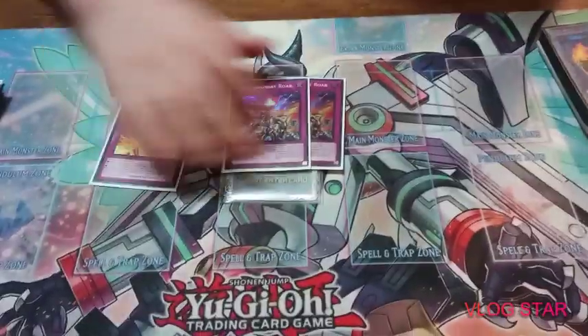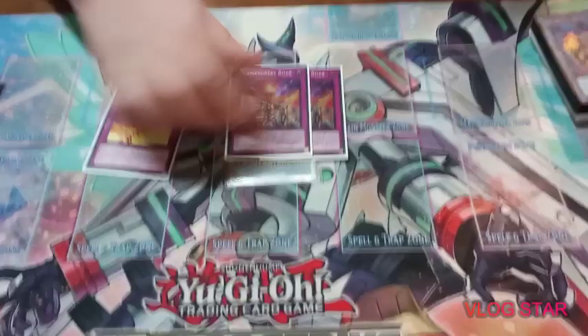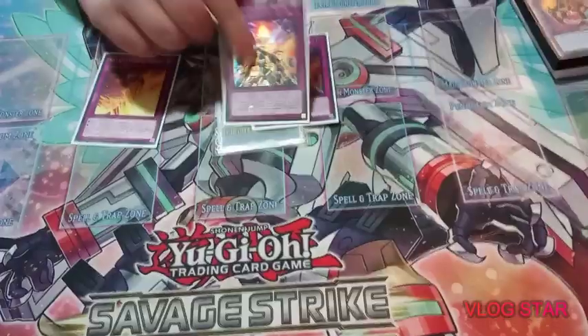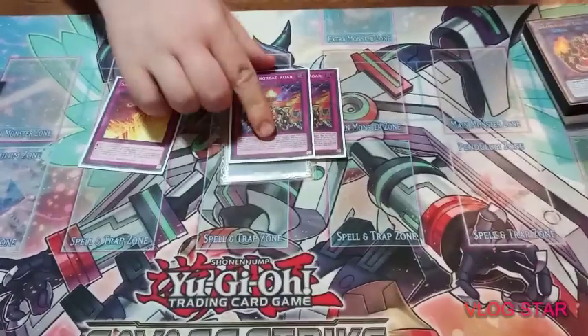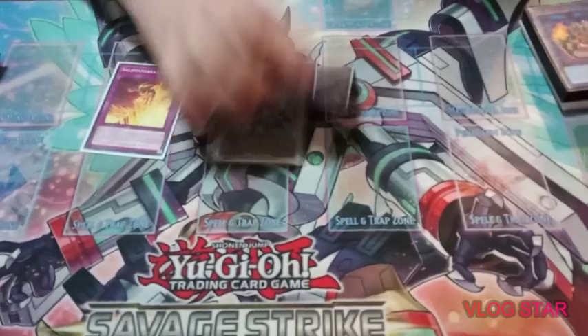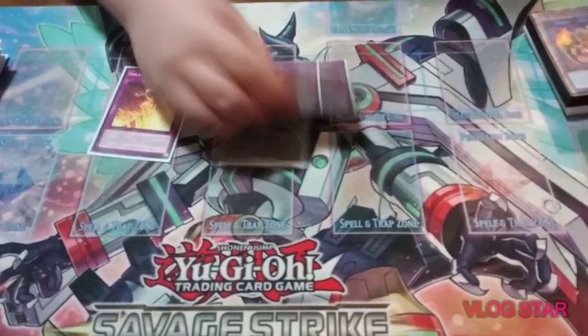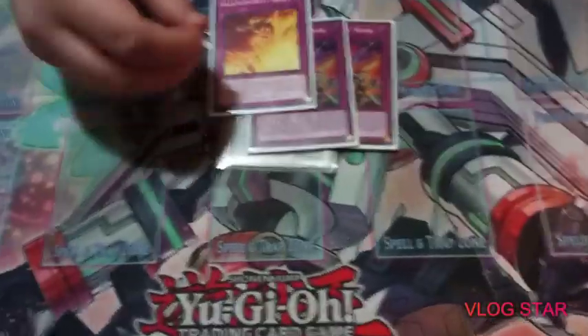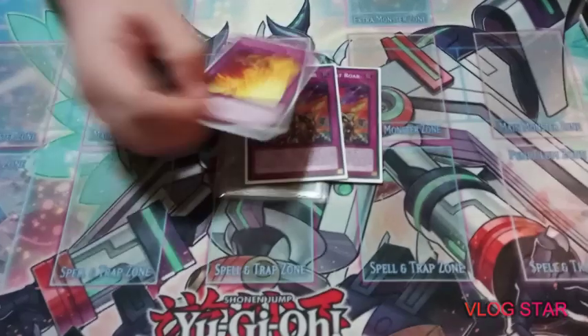For the trap ratio, I played two Roar and one Rage. The reason is that Roar can be used twice per copy essentially, but you have to banish it after the second use. So you effectively get to use it four times in a duel unless you keep adding it through Wolf. Rage you can just keep adding through Wolf, so one copy is fine.